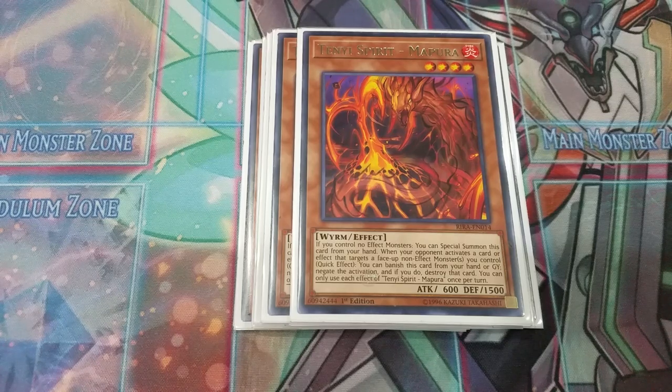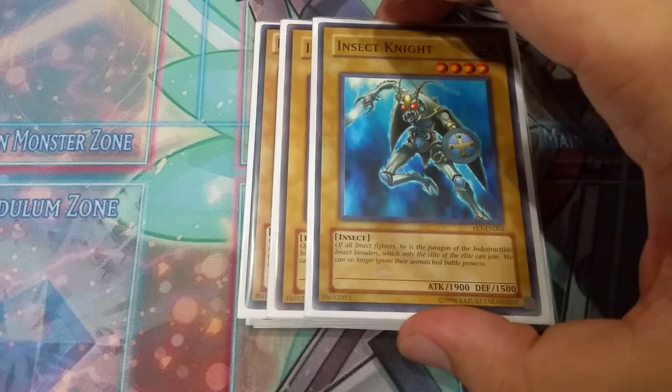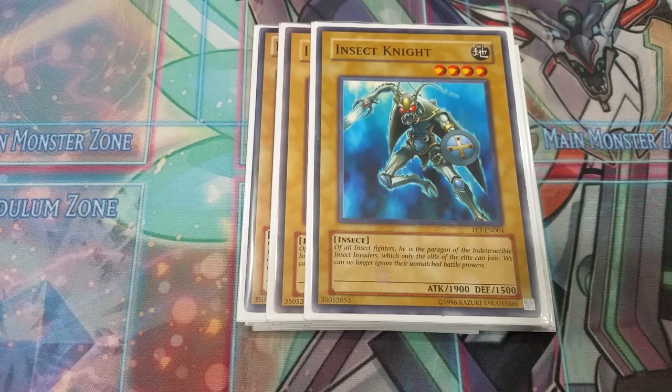That is it for the Tenyi cards. Next, we play three copies of Insect Knight. This is the strongest Insect Monster available as of right now. There's a new one coming out — it probably got cut from Soul Fusion because of another card. This is the strongest normal Insect Monster at level 4 that's summonable. There's a 2,000 attack one coming out, I don't know when, but it is coming.